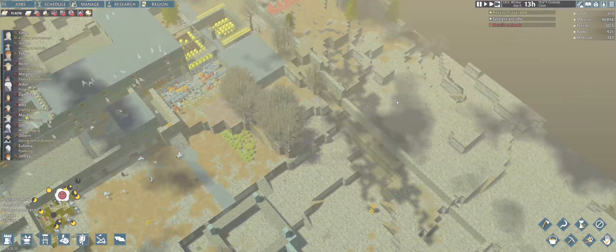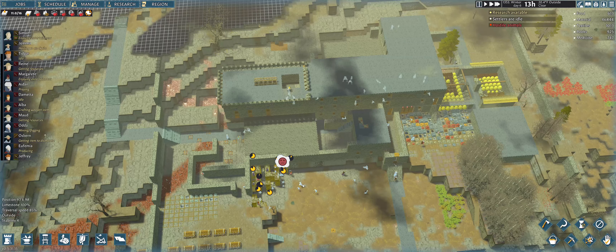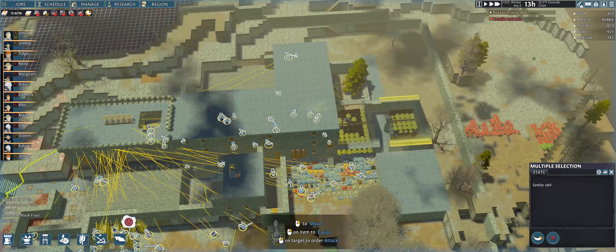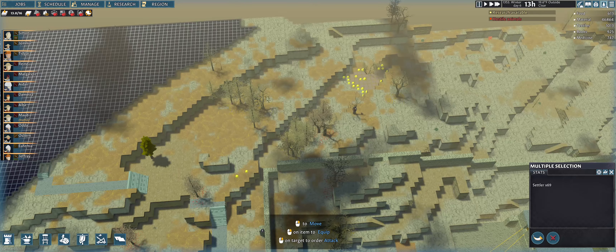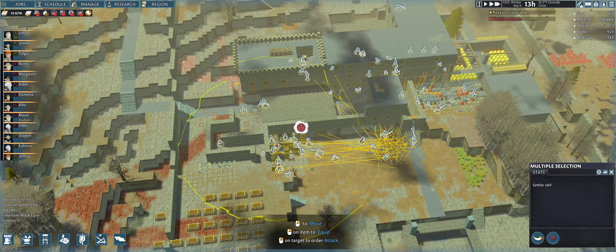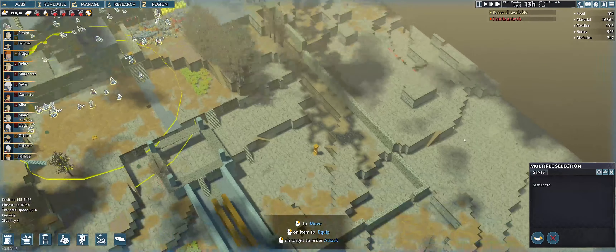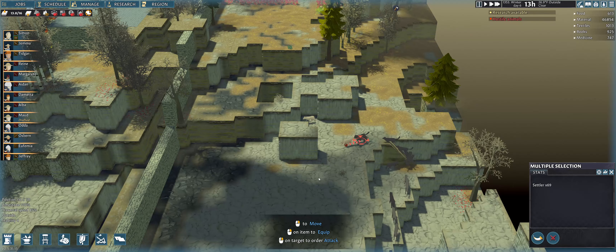We got some wolves — are they going to attack right away? Yep, they are. We've got 69 people, we should have more. Everyone upstairs right now. Did we lose a whole bunch of people? We did lose people in the winter — that's not good, I didn't realize that. We're going to slow everything down. The wolves are going to have to come in this way. They're killing those wolves for me. Good.